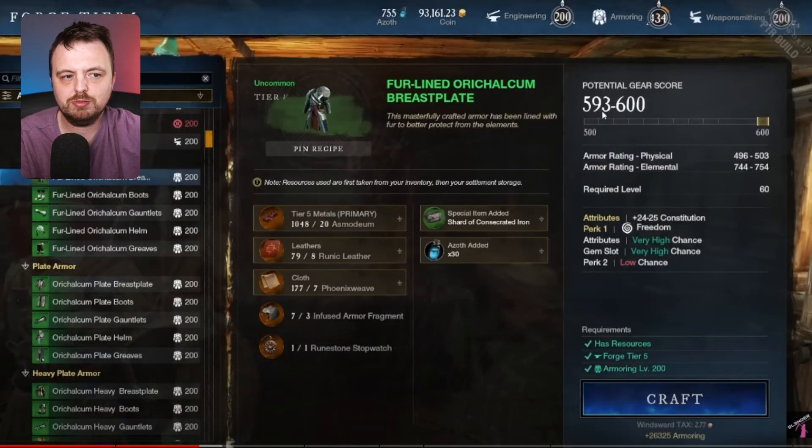Somebody in my comments pointed this out. I'd assumed it was basically just a timeless shard that gives constitution, but while researching the gear score discrepancy I came across Slender MMO's video — a very useful channel that generally gets to this kind of information before I do. He's pretty much kitted out, but doesn't have the iron ring buff on the PTR. If he did, it would be 598 to 600, making it so instead of a one-in-six chance at legendary, you'd now have a one-in-three. Very important.